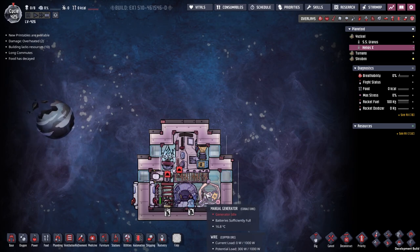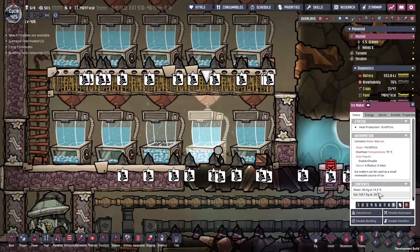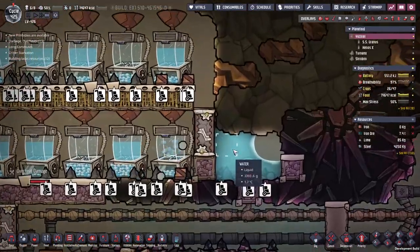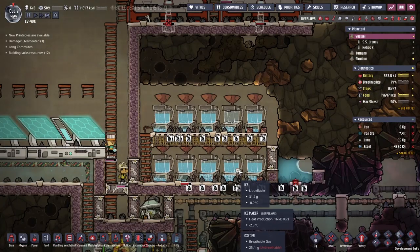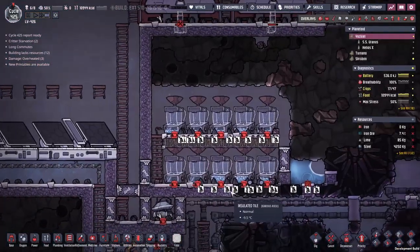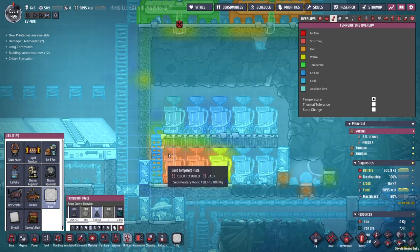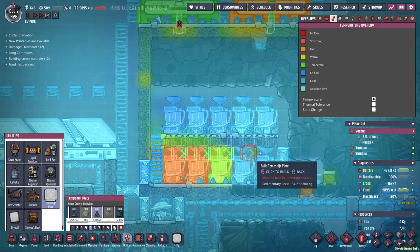At some point I mentioned this whole research thing that we're supposed to be doing. What's going on? Carbon dioxide is just doing its thing here. Overheat damage - well that happened quick. We're going to build some normal ones out of sedimentary rock - thermally reactive, sounds great. We've got these little temperature shift plates above that are staying very chill, so we'll try and transfer some temperatures around like that.